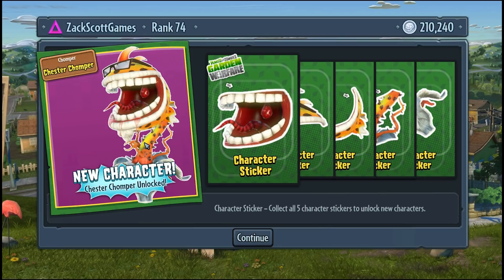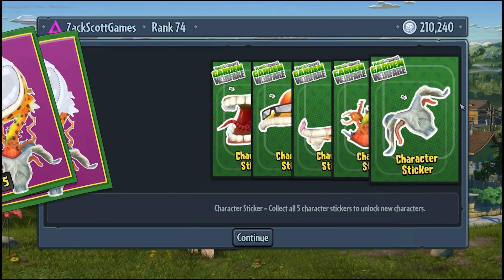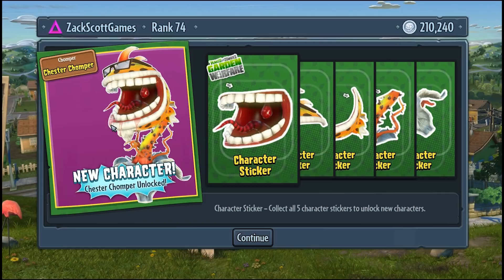What is up guys, Zach Scott here playing Plants vs. Zombies Garden Warfare. I just opened the Chester Chomper character pack — I forgot to record, of course you guys want to see this. Here are all the little stickers that add up to Chester Chomper, the new Cheetos character.